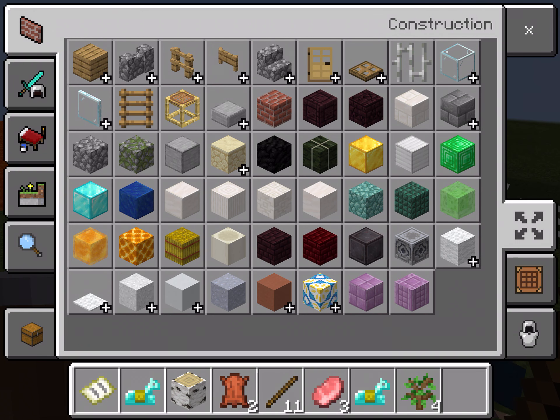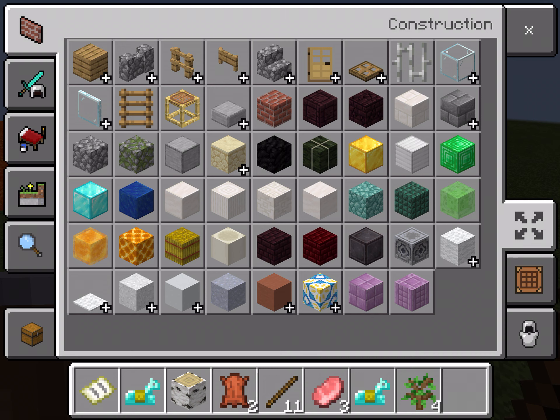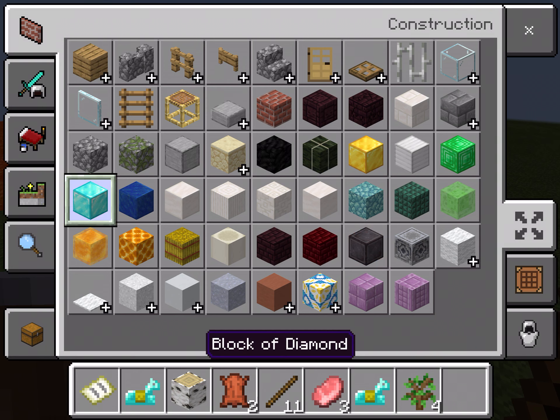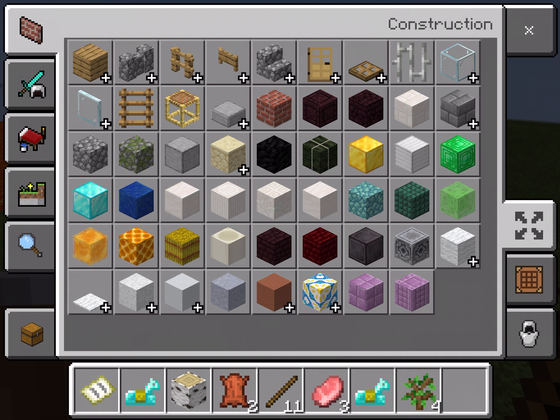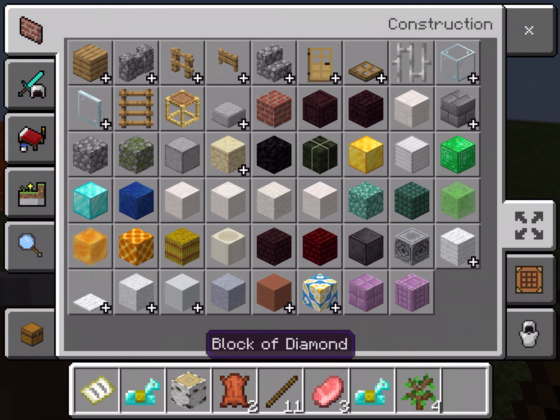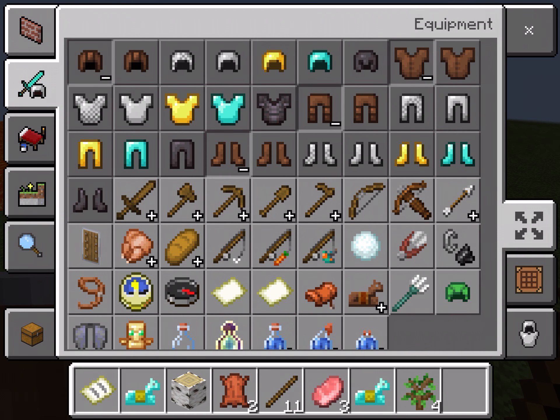The Construction tab shows you all the blocks you can use for building. There's wood, fences, walls, doors, blocks of ores like gold, netherite, and diamonds, slime blocks, honeycomb blocks, carpets, wool, concrete, concrete powder, terracotta, quartz, chain, glass, stairs, slabs, and a lot more.